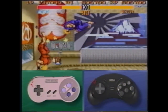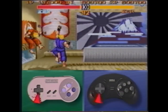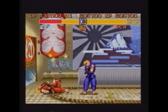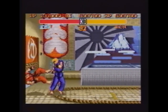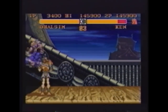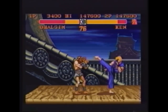Jump at your opponent with a late Fierce. As soon as you're standing, hit the Fierce Button again, then immediately do a Jab Dragon Punch. This combination should be good for three or four continuous hits, but does not work on Chun-Li, Blanka, E-Honda, or Bison.